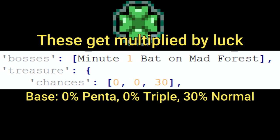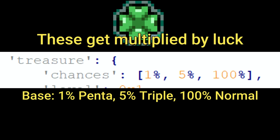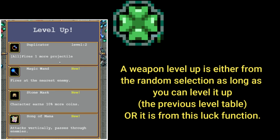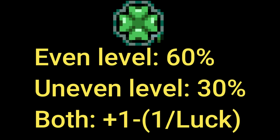Luck also affects chest drops and chest quality. Chest drops refers to whether certain bosses drop a chest at all — luck makes it more likely. Chest quality determines whether it's a single, triple, or penta chest. In the sub-category of level-ups, luck influences the fourth level-up choice. More importantly, it affects the chance of being offered an existing weapon as a level-up choice. On even levels (2, 4, 6, 8…) there is a base 60% chance, and on odd levels (3, 5, 7, 9…) a base 30% chance — both influenced by luck.